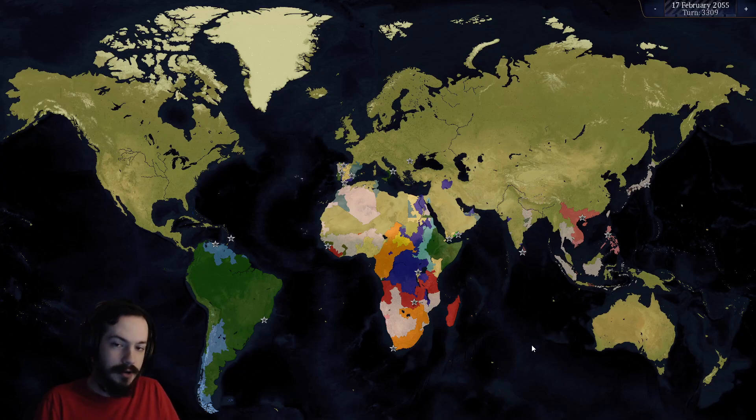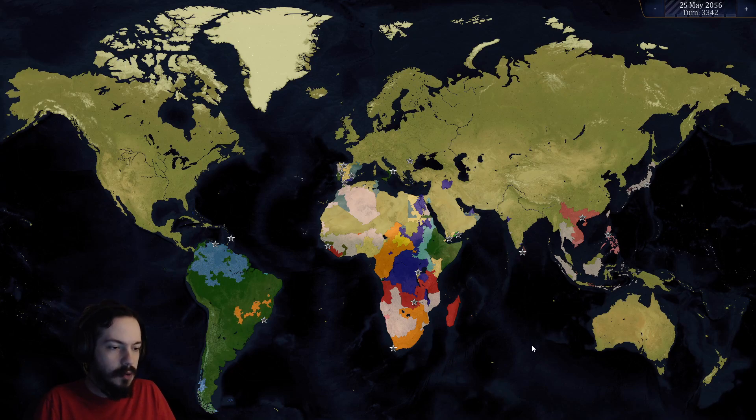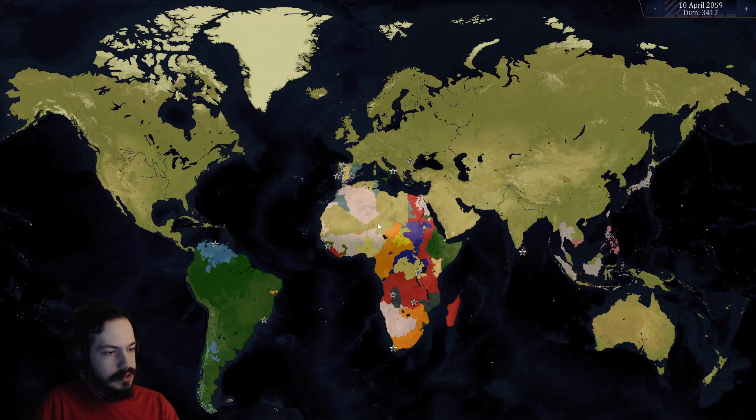I spent shitloads of money buying all that — I'm pretty sure it was a few billion gold at least. You can't exactly get billions of gold in this game very easily unless you've done what I did and made yourself ridiculously strong. So yeah, that's not something you can normally really do because the AI just basically refuses everything. I did get all that stuff, including Libya from Italy when I fought that war with them, and cleaned all that stuff up and took them over as well.